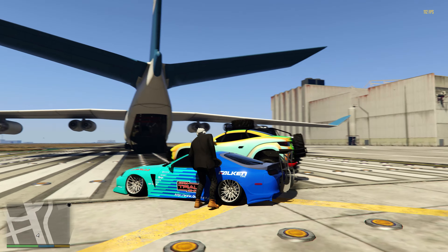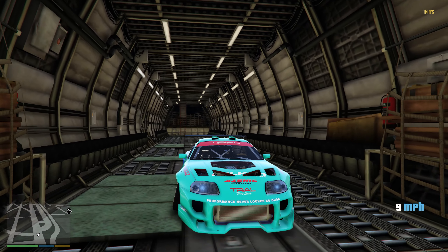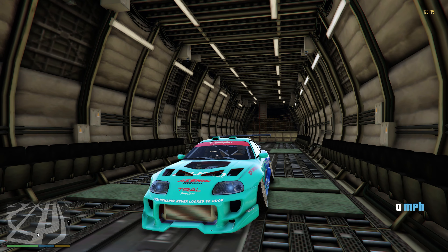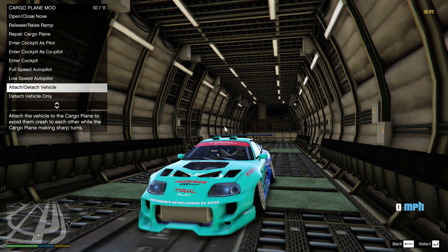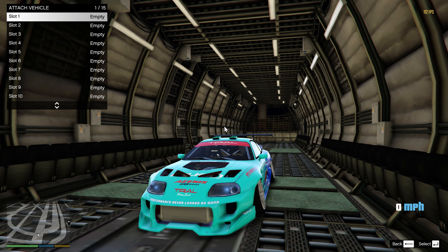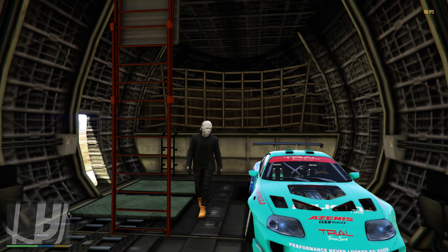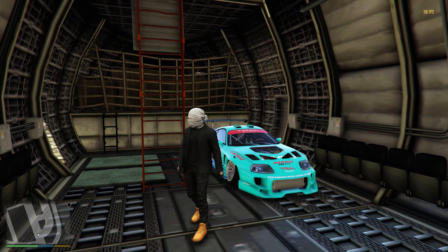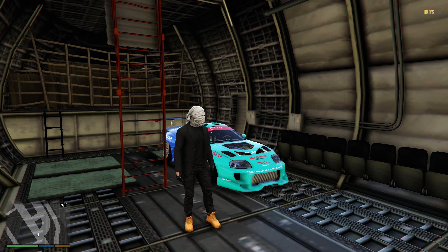Let's start off with the Supra. There we go, nice and easy. Now what we're going to do is open up the menu — to do that, we click Shift-C. You can see we have all these cool settings that we can mess with. We're going to go ahead and attach this vehicle into one of the 15 slots in the back of this plane. Let's just attach it to slot number one — click Enter, and boom, just like that the car is now mounted to this spot. We could take off, fly a thousand miles per hour, and it will not move.